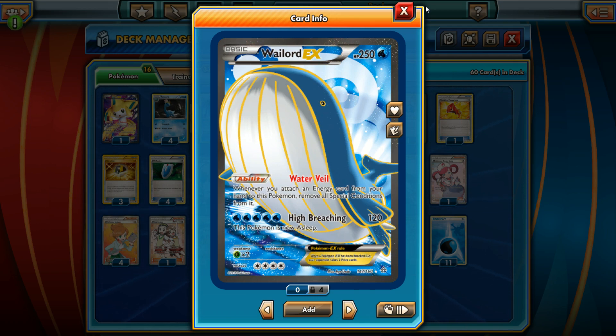120 damage sets up some good numbers — for example, against Mega Aggron EX with 240 HP, High Breaching twice does exactly 240 total damage. So 120 seemed like the perfect number: not good but not bad, decent — exactly how it should be with a Pokemon this huge. High Breaching is our only attack, so you can imagine how slow this deck is going to be. Without Blastoise, it'll take forever to power this thing up.